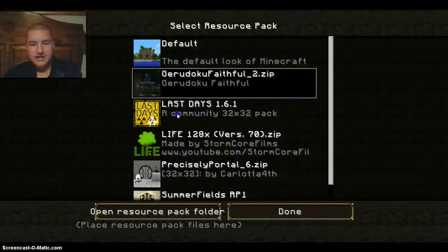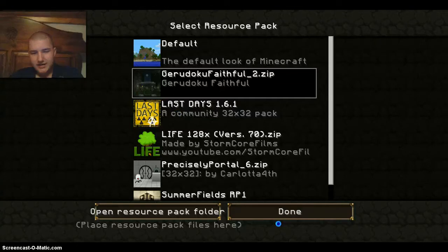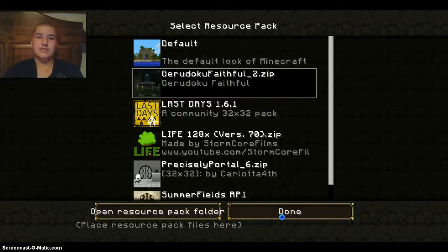Resource packs — Last Days is like a fallout kind of texture pack. I'm going to take a look at it and see what it looks like. I haven't checked what these things look like in the different texture packs. All I'm going to use is Summerfields. Hope the thing doesn't crash — I haven't changed anything really, but I just don't want it to crash because we're super laggy.